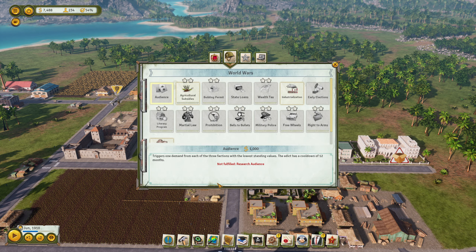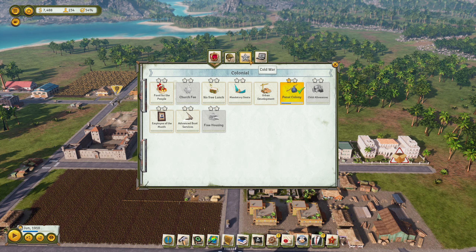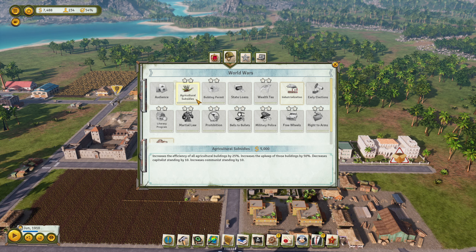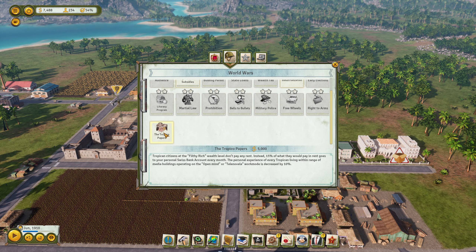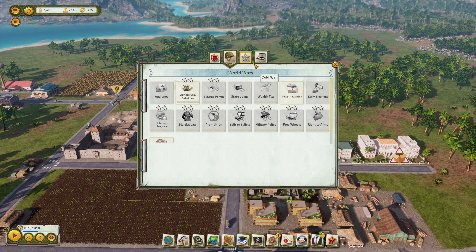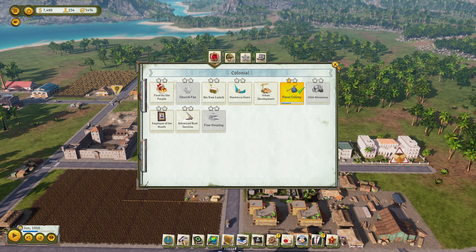We have the edicts. World Wars - agricultural subsidies: increases the efficiency of all agricultural buildings by 25%, increases the upkeep of those buildings by 50%, decreases capitalists' standing by 10. Industrialization: decreases construction cost of all industrial buildings by 50%. The edict runs for two years and has a cooldown of four years. Early elections - no way. Tropical papers: citizens at the filthy rich wealth level pay 50% of what they would in rent and it goes to your personal Swiss account. I think I like to keep this thing going for now.